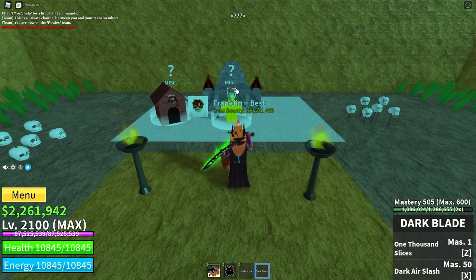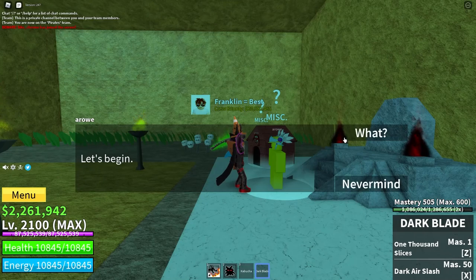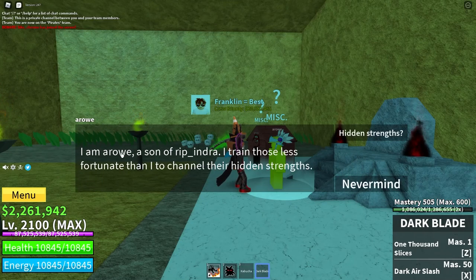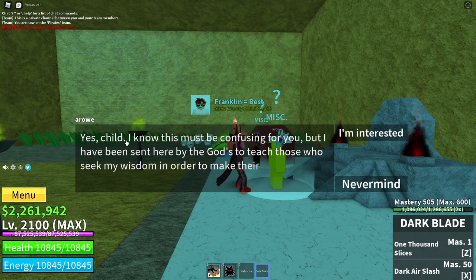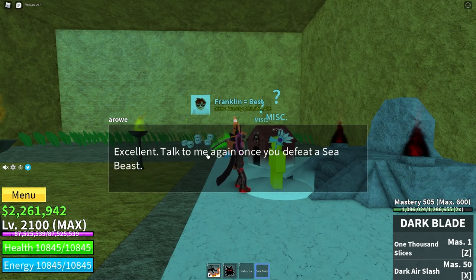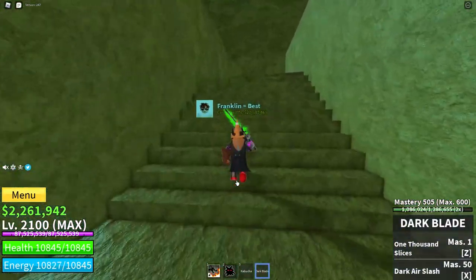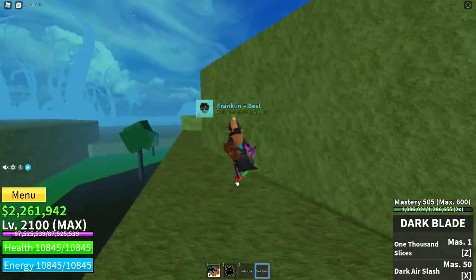Now in here, it used to be Wentlock Toad, but now it's Arro. Talk to them. He says: 'I'm Arro, son of Rip Indra. I train those less fortunate than I to channel their hidden strengths. I have been sent here by the gods to teach those who seek my wisdom in order to make their race abilities stronger. Talk to me again once you defeat a sea beast — since I am Fishman, that is my quest.' Each of the races has a different quest.